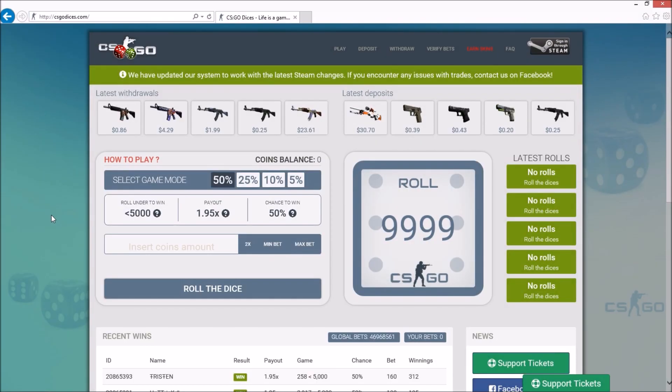What is going on guys, JimBobby2 here. Today I'm going to be bringing you guys a little bit of a tutorial and also a brand new method for the site CSGO Dices. For those who do not know, CSGO Dices is a CSGO skin betting site where it is just you versus the house.